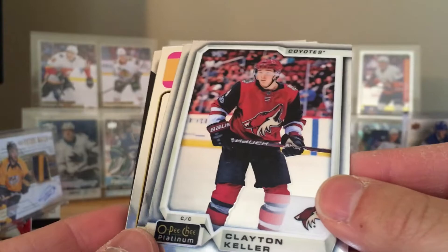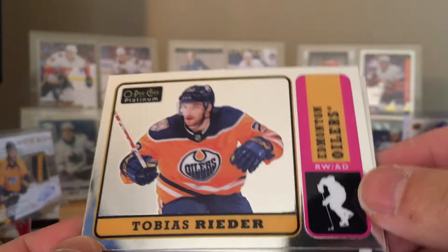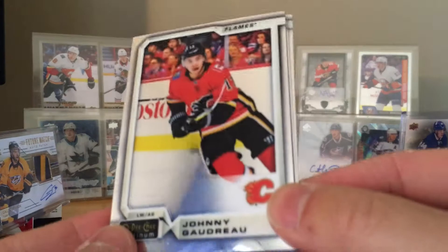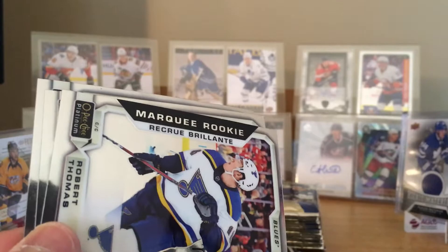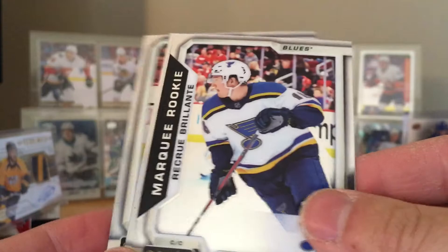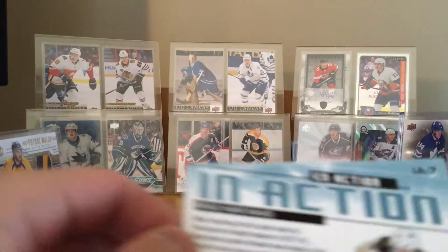Clayton Keller. Dustin Brown. This is the reason why the Edmonton Oilers are not in the playoffs — Tobias Rieder, zero goals retro. Marquee rookie Ilya Samsonov — cool. Last pack on the left side. We got Johnny Gaudreau — Johnny Hockey! Oh, what is this — a blue retro. Is this numbered? It is! Numbered 149. Nice. Robert Thomas and Teuvo Teravainen. Wonder if any other cards are numbered — In Action, is that numbered? Nope, not numbered.